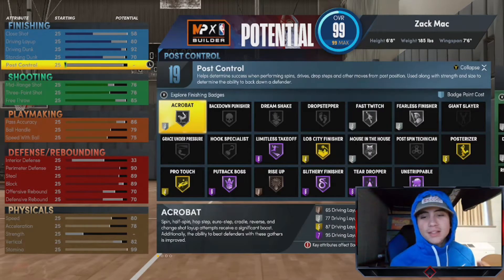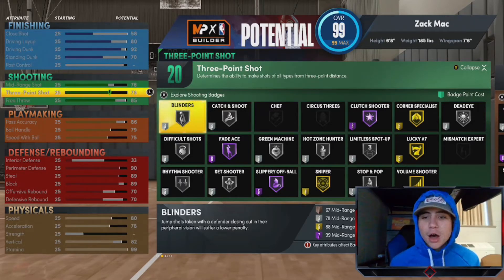Moving into the badges — for finishing, it's not a lot of Hall of Fames, but simple badges that get it done: Hall of Fame Limitless Takeoff, Gold Posterizer, Hall of Fame Unstrippable, and Hall of Fame Slithery Finisher. Those will make your finishing much smoother at the rack. For shooting, you have Gold Sniper, Catch and Shoot, Blinders, Dead Eye, Difficult Shots, Stop and Pop, and Hot Zone Hunter — everything you need to be a consistent shooter.